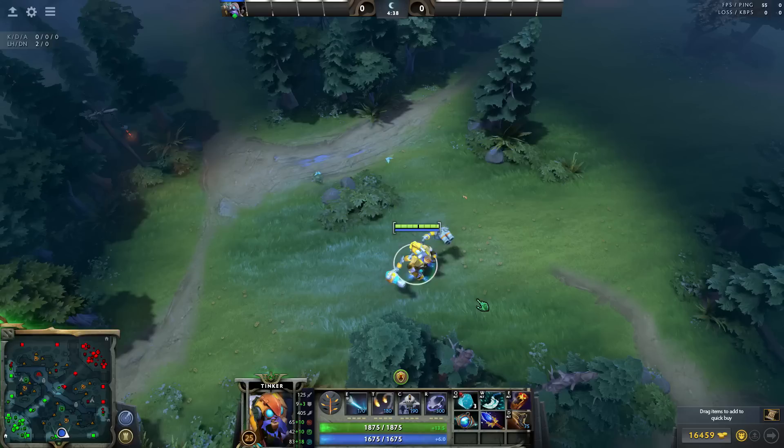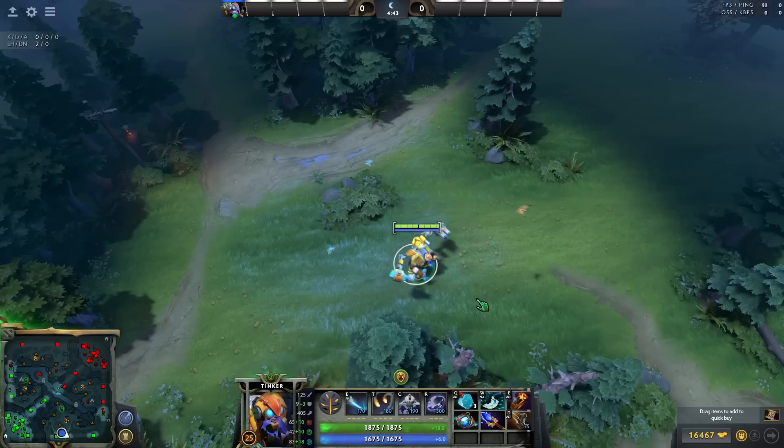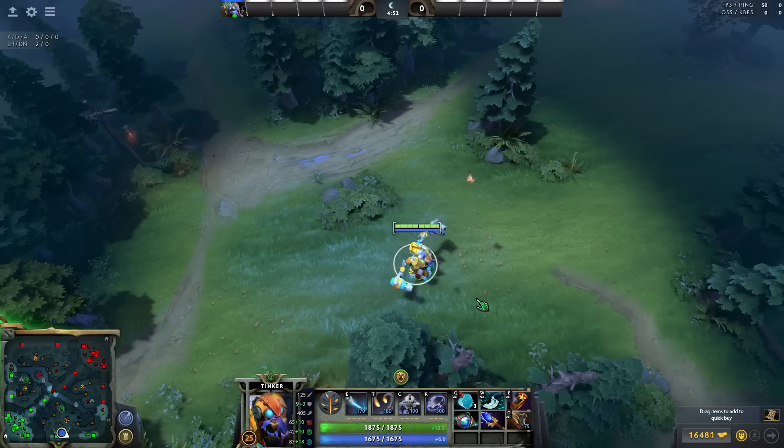Because if you blink in first and cast your spells, he'll just jump you and you have no escape. The only time I blink in and cast is either he's showing, or it's going to win me the fight anyway — even if Storm jumps me, I got my good Laser and Missile off, most people are dead, and Storm can't kill me from full to zero with my team around. The mental checklist: who you're scared of, who you're not. Also consider Blade Mails when you're spamming spells, and maybe pick up a Eul's if you're against Blade Mails.